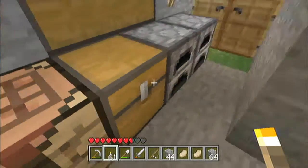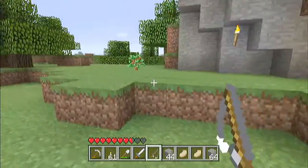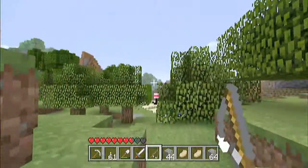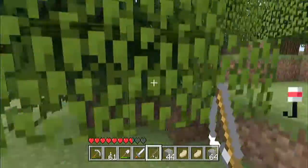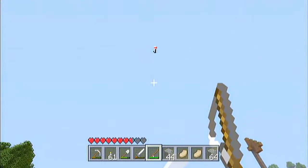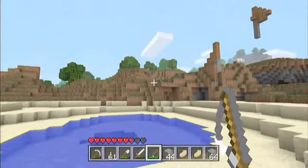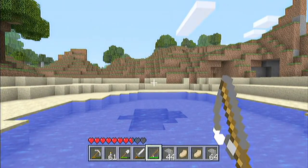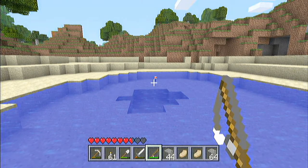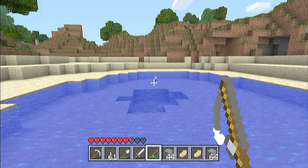Let's go catch us a fish. Be aware, monsters — got a fishing rod. I nearly hooked myself. Alright, forgot how to fish. Do I press the right trigger when it goes down or the left? What's bobbing?